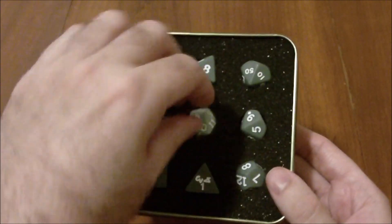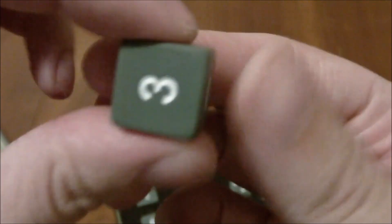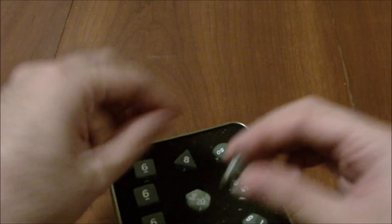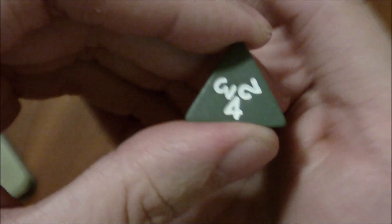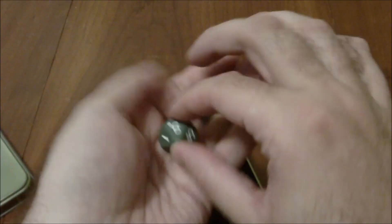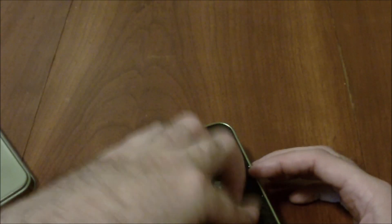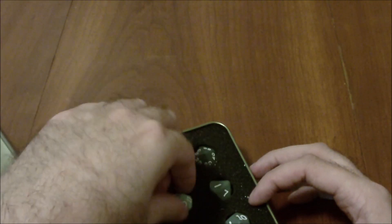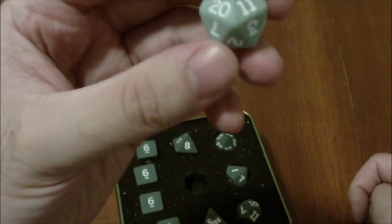Let's have a look at them. That's the d6 — as you can see, they're just focused there. The d4. We have both of our d10s, the d12, the d8, and we've got the d20, which is actually a separate color from the rest.